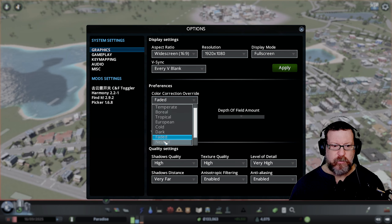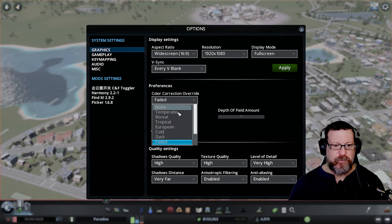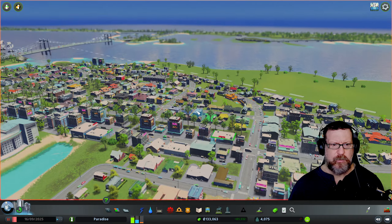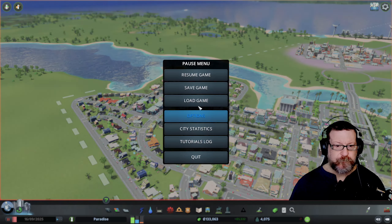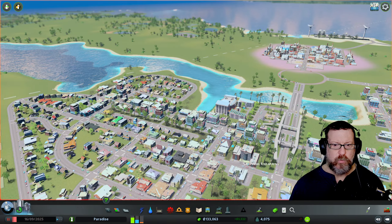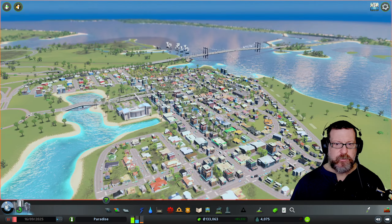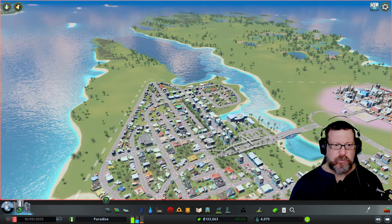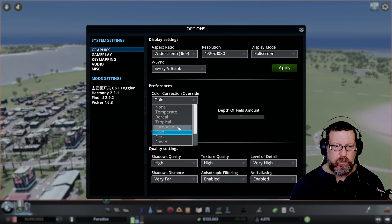Let's see what 'Faded' is like — almost no difference from neutral. What about 'Dark'? It's a little too dark, though it might actually be better. And 'Cold' — cold it's cold outside baby! I actually like this a little better than dark, because it tones it down just a tad without being too dark. We might stick with this one but I want to run through all of them.